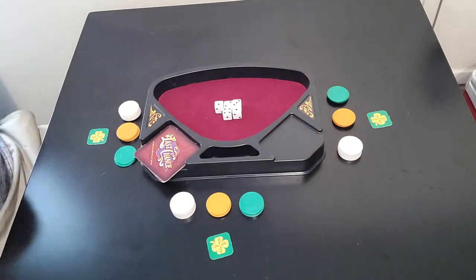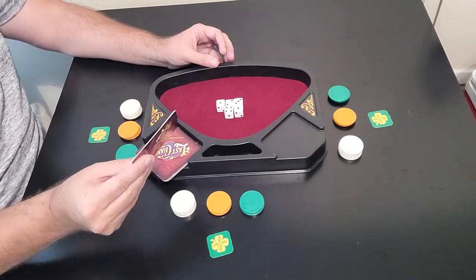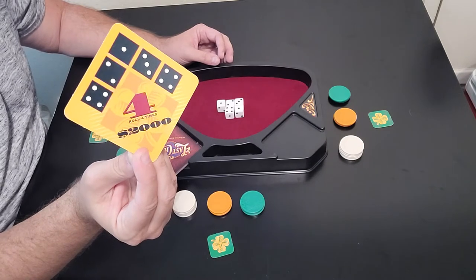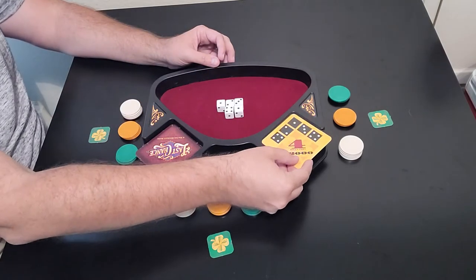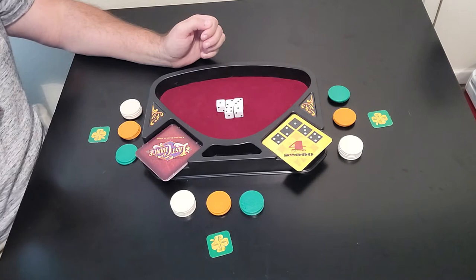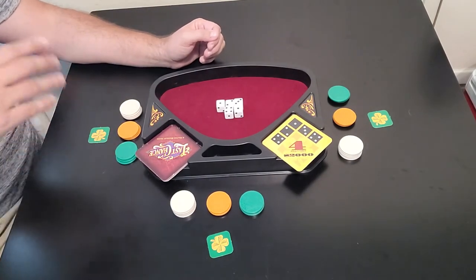Every player is going to start bidding on whether they think they can complete the card or not. Let's flip over the first card - you need to roll a one, two, three, and two fours, and you have four rolls to complete it. If you are able to do so, you win 2,000 in chips. The first player sets this over here, and then the bidding begins. Bidding starts with the person who owns the game - in this case that's me, player one. Each player bids back and forth. I'll say I can do it for 300.